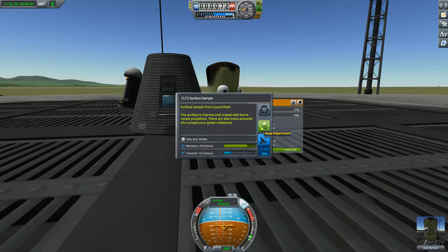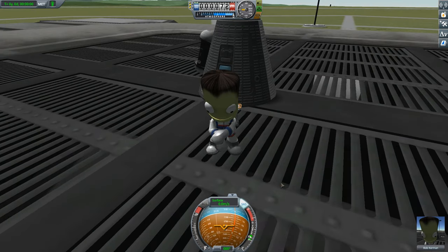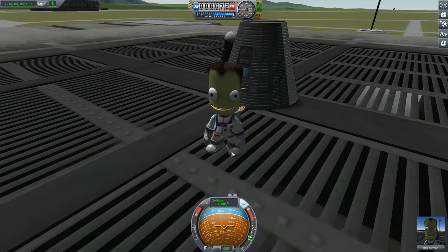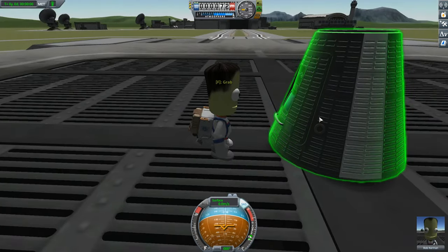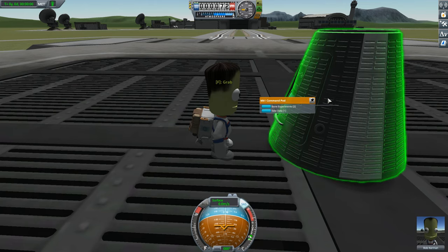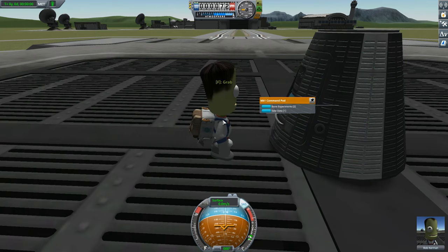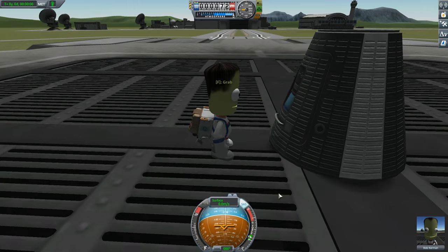We can also do a surface sample. It says 'the surface is charred and coated with burnt rocket propellant,' and there were also trace amounts of a conspicuous green substance. Either way, nine science for that one - we're definitely going to keep that. Bob can only carry at a time one EVA report and one surface sample, so we're going to store those away. We'll go back to the capsule - one option is to take the data from the capsule (the crew report), and the other is to store the two experiments Bob has into the capsule. All that is stored in the capsule and Bob can now do more work. There's no limit to how much you can store in the capsule.